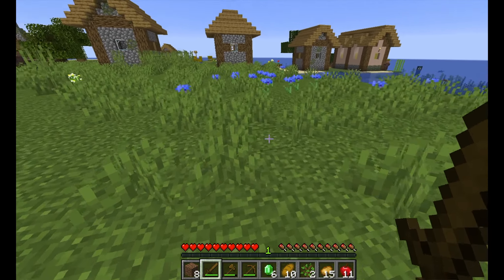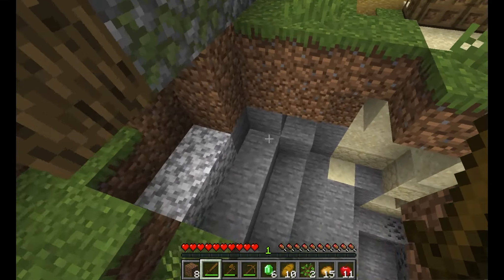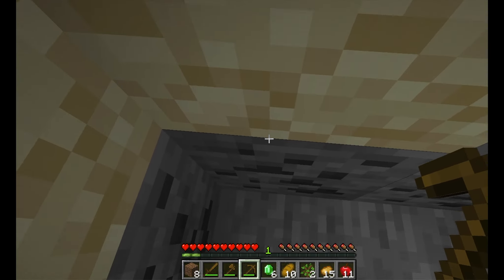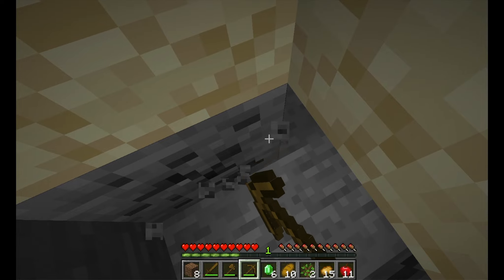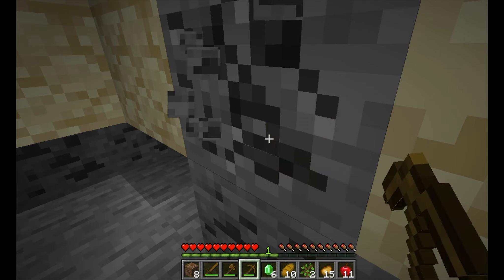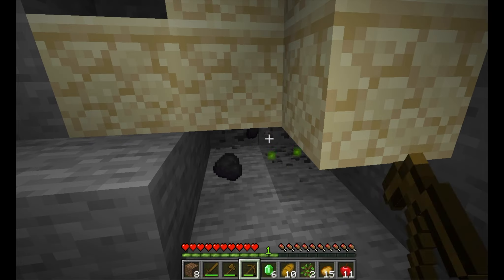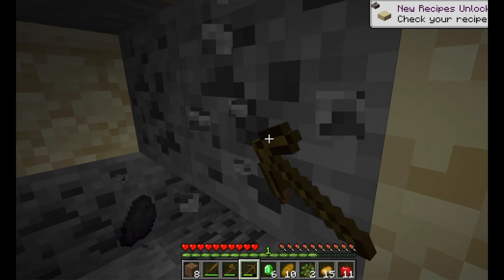It should be night soon. These flowers are pretty, honestly. Here's a cave — here's the coal! The village comes complete with a cave system. Why did I not see this cave before? It's not really that big of a cave, but there's also some iron here. There's a lot of coal here, honestly — a heap of coal.